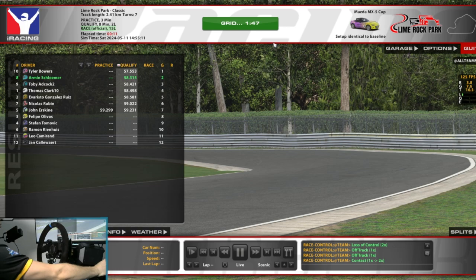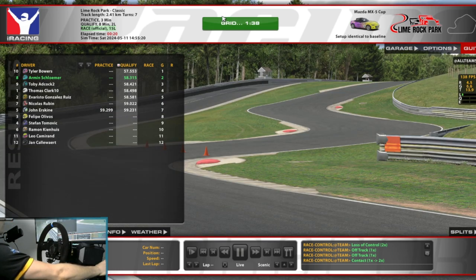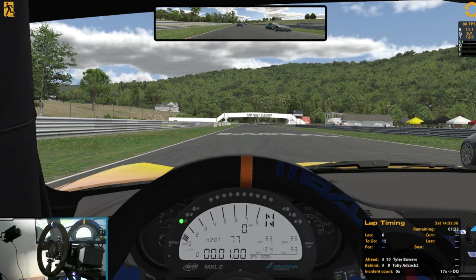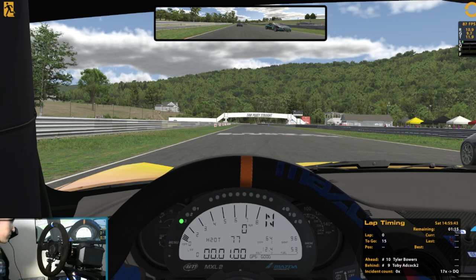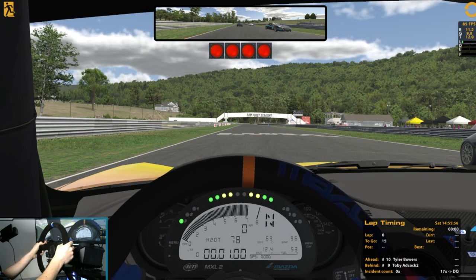All right, just want to have a clean race as always. If anyone is quicker than me I'll let them by, especially on the start. Let's just have some close racing. Need to remember that we are on the dirty side of the track — non-grippy side — important for the opening lap. The estimated SOF is 1461, there are a lot of points on the table. Track temp is 36, air temp is 21 Celsius. 15 laps. Be ready, watch for the lights.